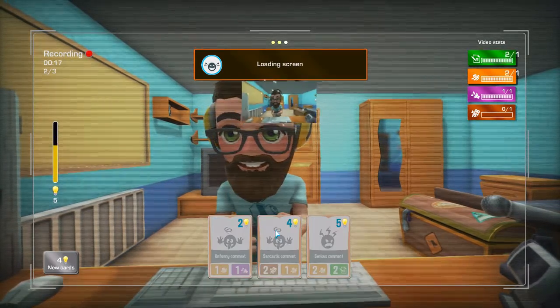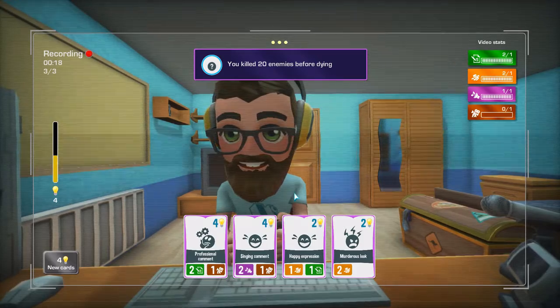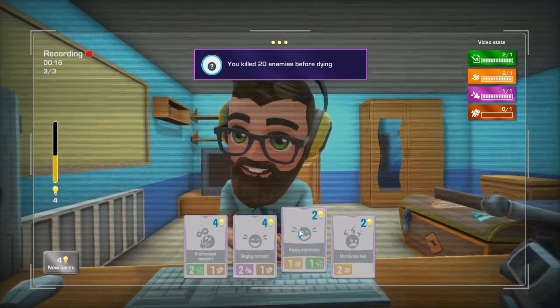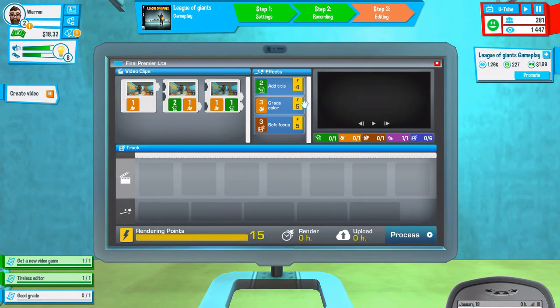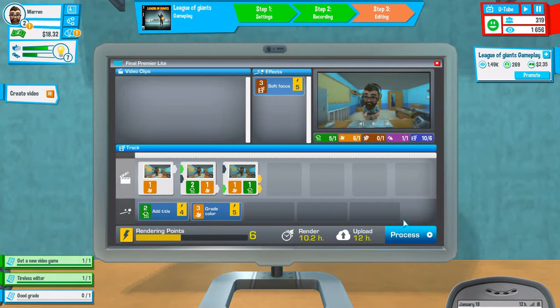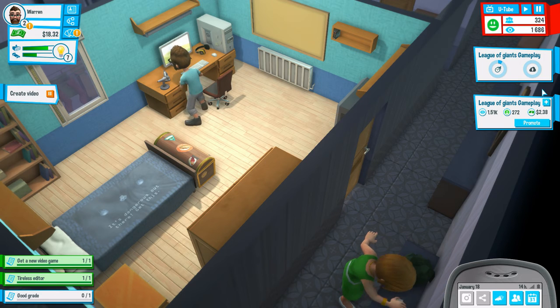Let's go with a funny comment for once — not my forte. I kill 20 enemies before I die — that's pretty good. Happy expression. Add title. Go with gray color. This video gets a 21 — which is a new record. Script has gone up, performance has gone up, editing has gone up. Publish the video — see how it does.